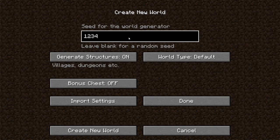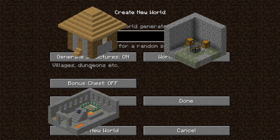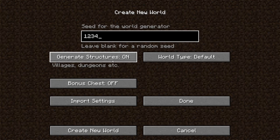Generated structures are like what it says under here: villages, dungeons, strongholds, ocean monuments — all those things that can generate in your world that you can explore and find loot in. You can turn them on or off. I don't know why you would want to turn them off, but you can.